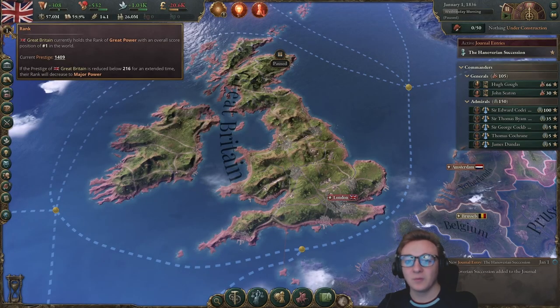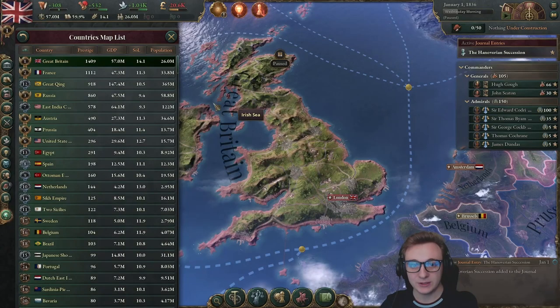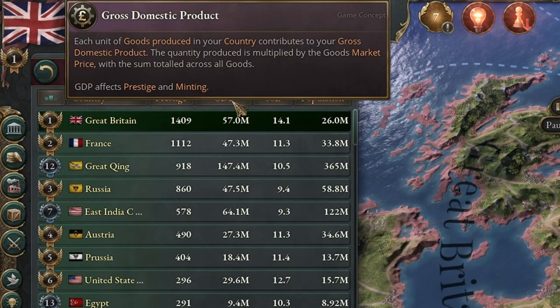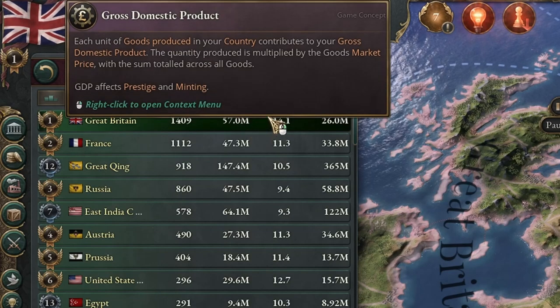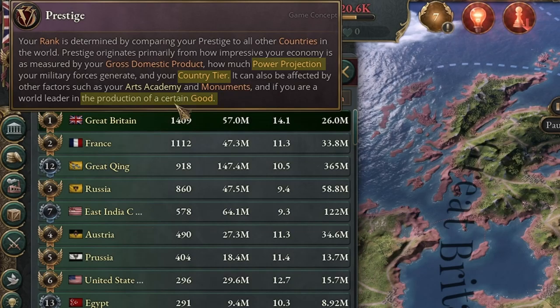So here we are, rank one with 1,409 prestige, which is how these empires are ranked. GDP, which is how many goods we produce, affects our prestige, how much power projection we have, and our country tier, depending on what goods we produce.